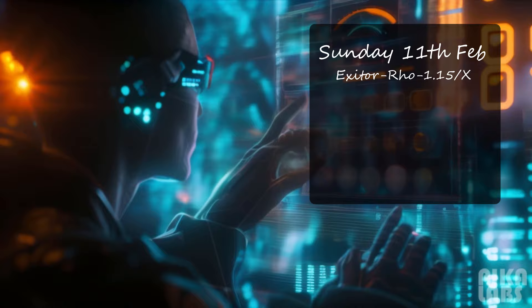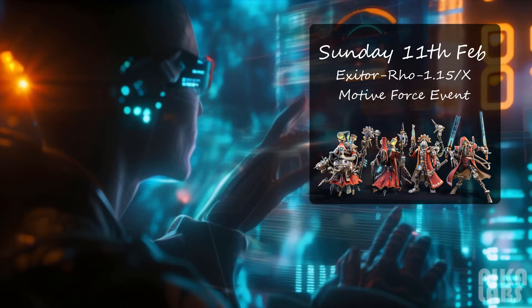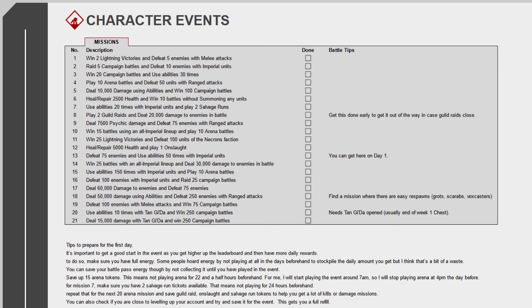On Sunday the 11th of February, we begin the Exeter Row 1.15/X Motive Force event. They are the fourth Admech joining us, and they really look like an interesting character to pick up. Next week we'll do a deep dive into this Sekarian Rust Stalker's usefulness in my usual Does This Character Do Anything series. But for now, let's do a walkthrough of his missions from the character release event.